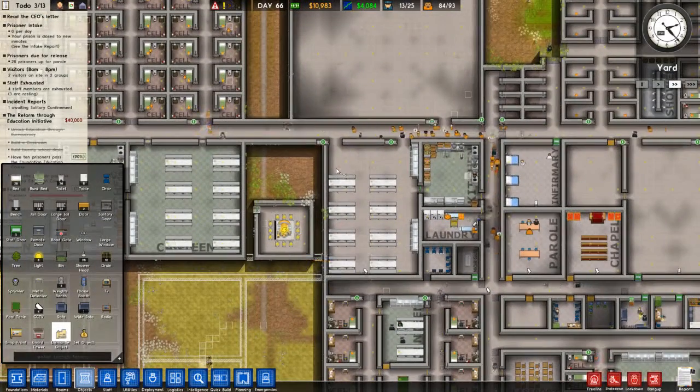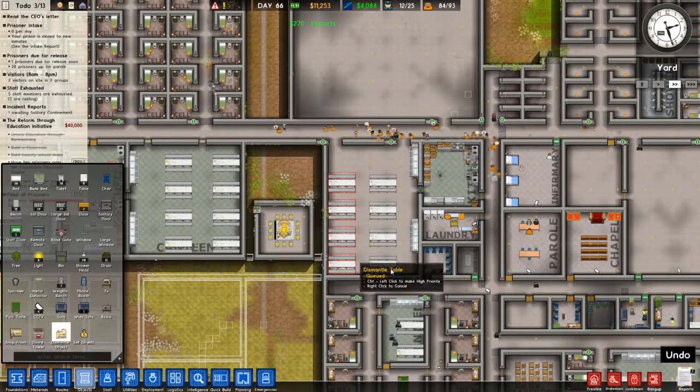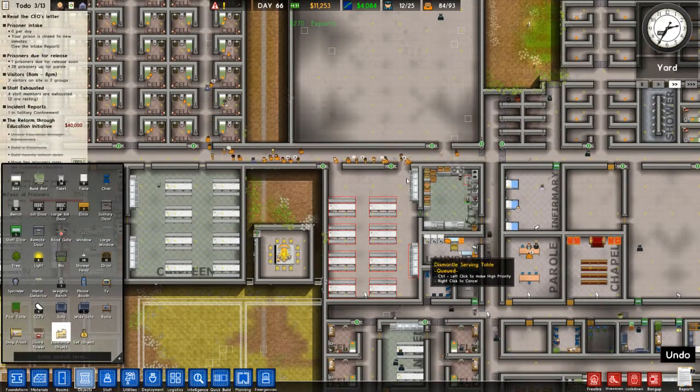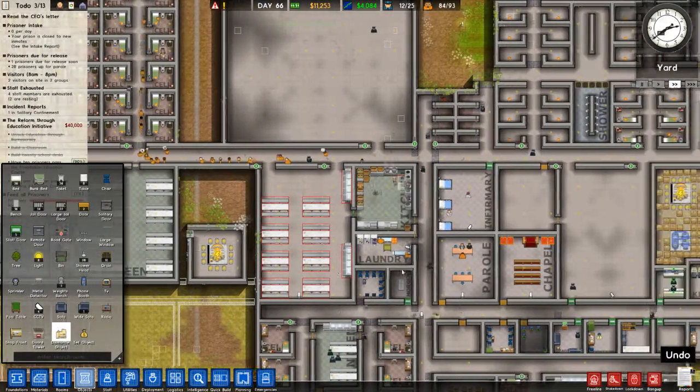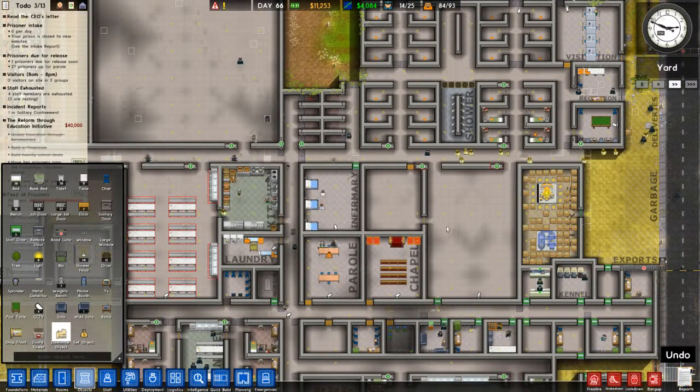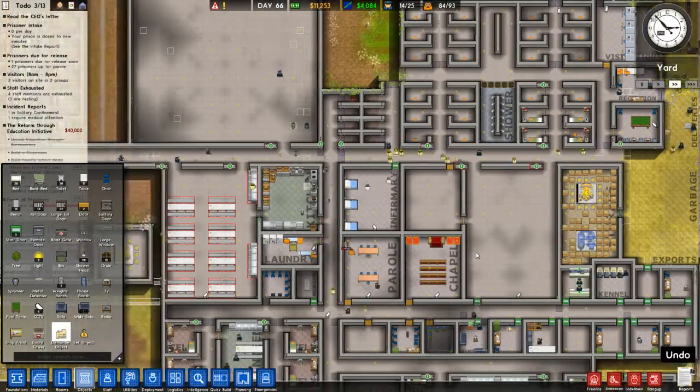Kind of getting ready to build that. Part of what we need to do is we need to clear out this old cantina. These guys can go — they don't need to be there anymore.